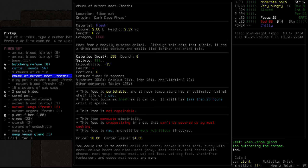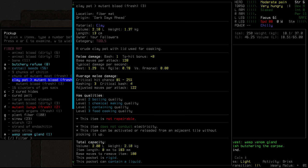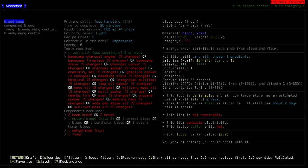Let's hit E to examine the meat here - meat from a heavily mutated animal. Although this came from muscle, it has a thick cord-like texture and smells like leather and bread mold. That's horrible. From what I understand, mutant meat has toxins - and here we go, other contents: toxins. I don't know if cooking it will remove those toxins. We can try cooking to see if we can lessen the toxins that are there. What about the blood? The blood looks okay - 25% toxins there as well, we can make blood soup with it. Blood soup! Blood soup is something that we can totally make, and it can still be toxic.